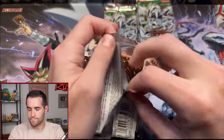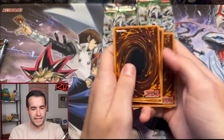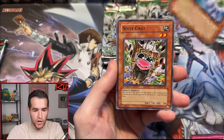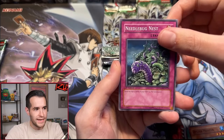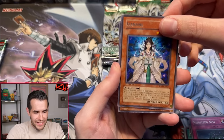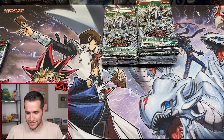Stardust Dragon — let's pull. Give us a little scare here. We have Space Gate, Ghost Gardener, Noisy Gnat, Sword of Kusanagi, Dark the Dark Charmer, Oyster Meister, Needlebug Nest, Izanami, and a Medium Piece Golem. Still no synchros. Please don't be a synchro-less opening. I feel like I've jinxed us by talking about synchros so much. There are so many nice synchros — Goyo, Stardust, all kinds of stuff.